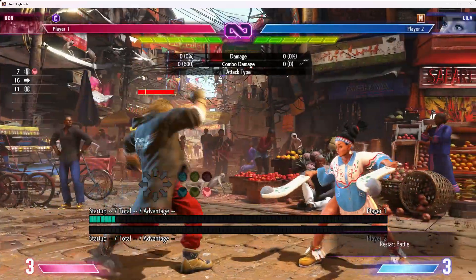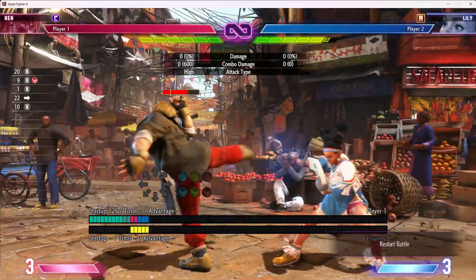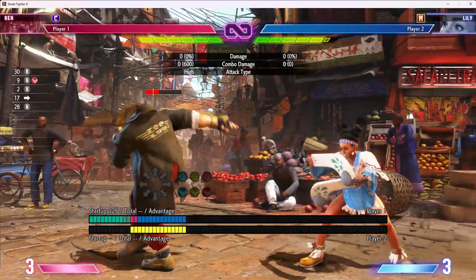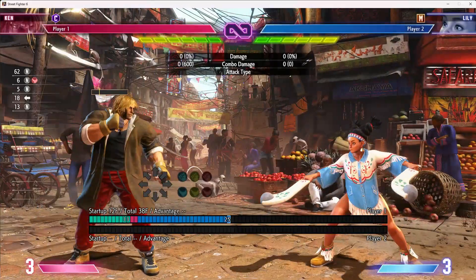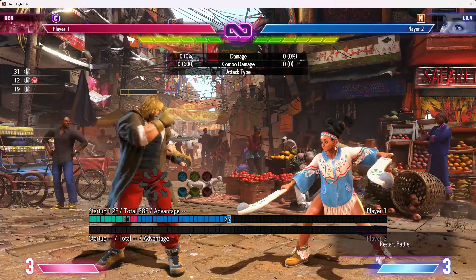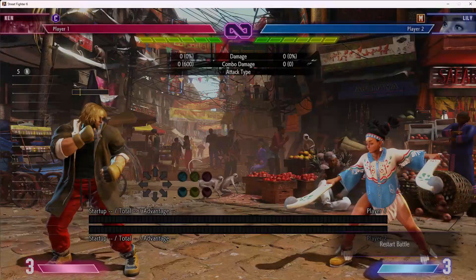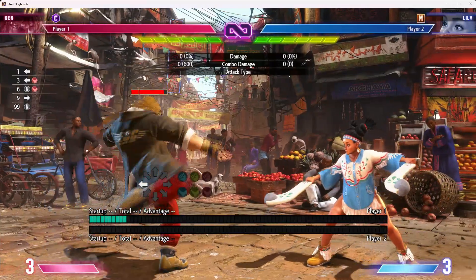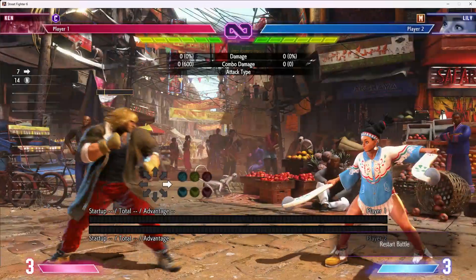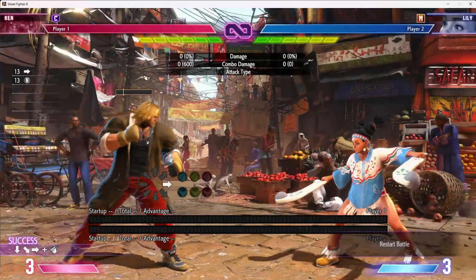His stand roundhouse — ridiculous button, absurd range with absurd reward as a whiff punish. Only like 38 frames total, which is not as much as you'd expect for moves that reach this far. Like, if Lily did her forward heavy punch, it would not reach as far and has significantly more recovery. So that's most of his buttons. He has a fireball which is not the best, but he'd be weaker without it.